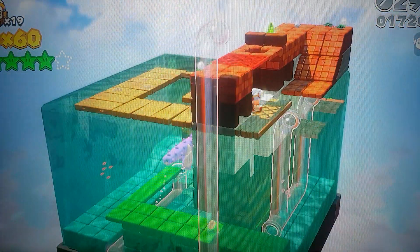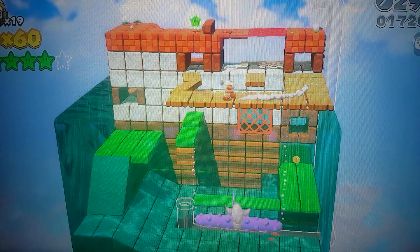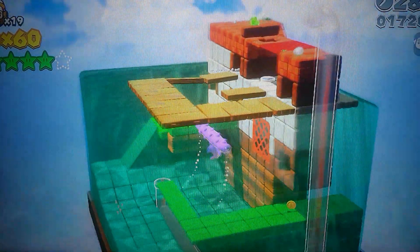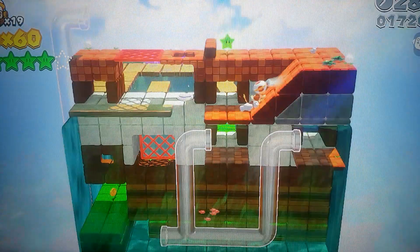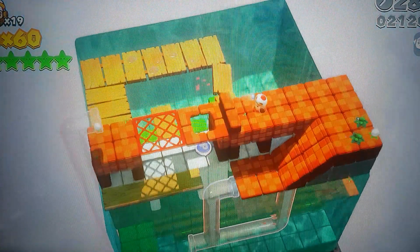Come over here — because that P-switch raised the water level, we can now go up. Just walk up here and grab your final star. And that's going to be it for Captain Toad Makes a Splash.